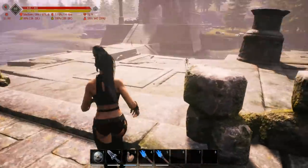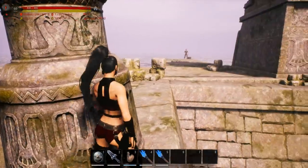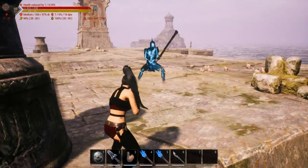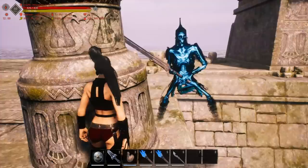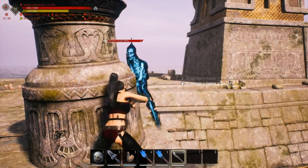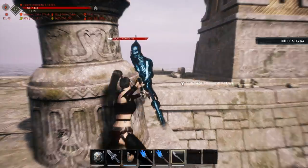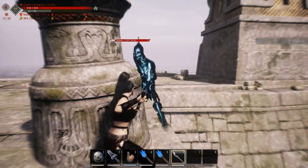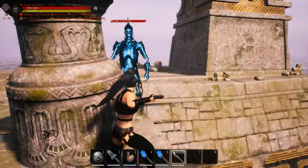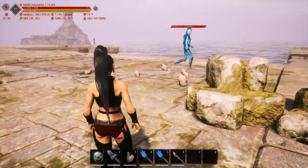I tried to find a way to cheese him. You can run to a couple of spots — you can kite him over and get him stuck, then spear through the wall. But he has a ton of health at 17,377 HP, so if you want to stand there and chew through spears it could work — I got bored with it quickly. There's also a chance he'll run back and regen his health, which he did right there.